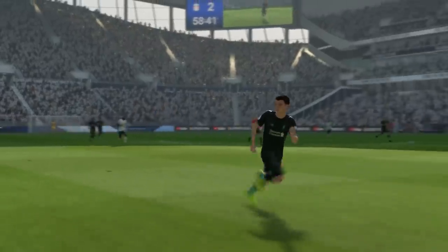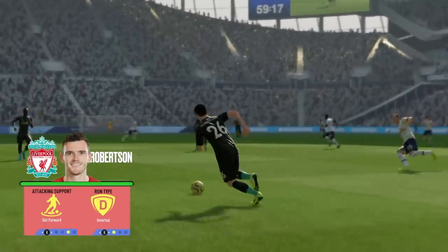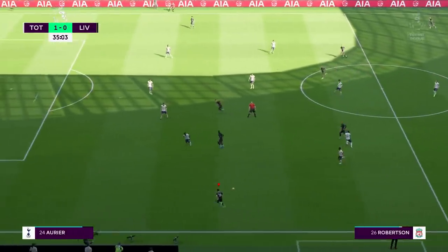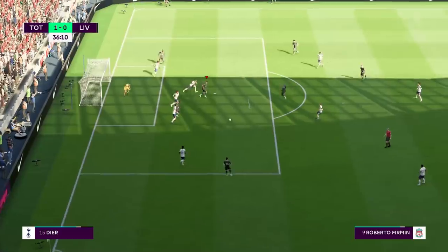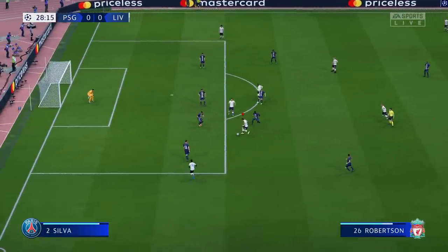Robertson's a bit more fun to use. Set his instructions to get forward and his runs to inverted to prime him. Recycle the ball in midfield again to open up some space for him, play it into his path and then sprint forward. He'll automatically look to penetrate the box, though if you're controlling him you can divert him to the touchline, drive forward towards the box, lay it off and keep going.